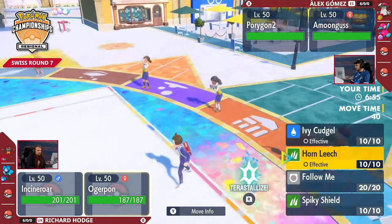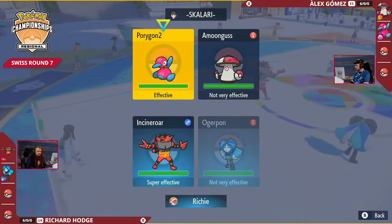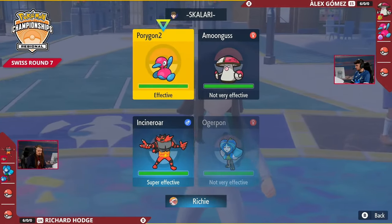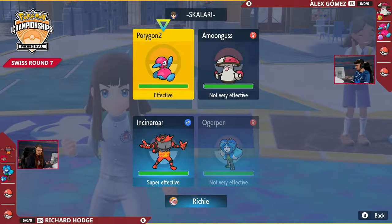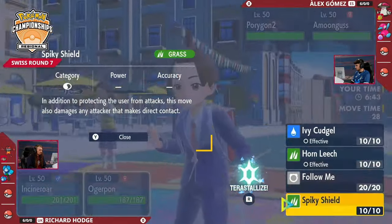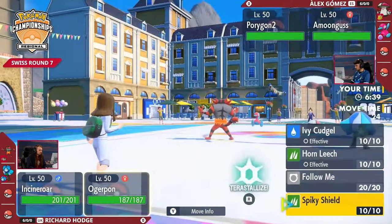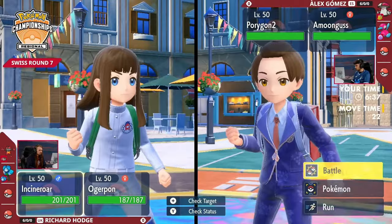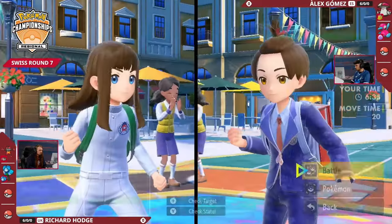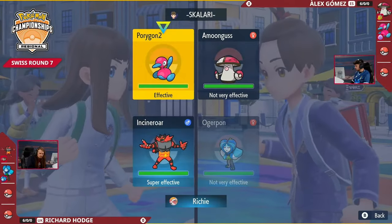However, over on Rich's side, we've got that Fake Out immediately available, accompanied by that Ogrepon. The Fake Out is really nice going into this turn because you can go for it into the Porygon2 to prevent a Trick Room going up, and with the safety goggles on the Incineroar and a Grass-type Ogrepon, you aren't threatened by any sleep from Amoongus.